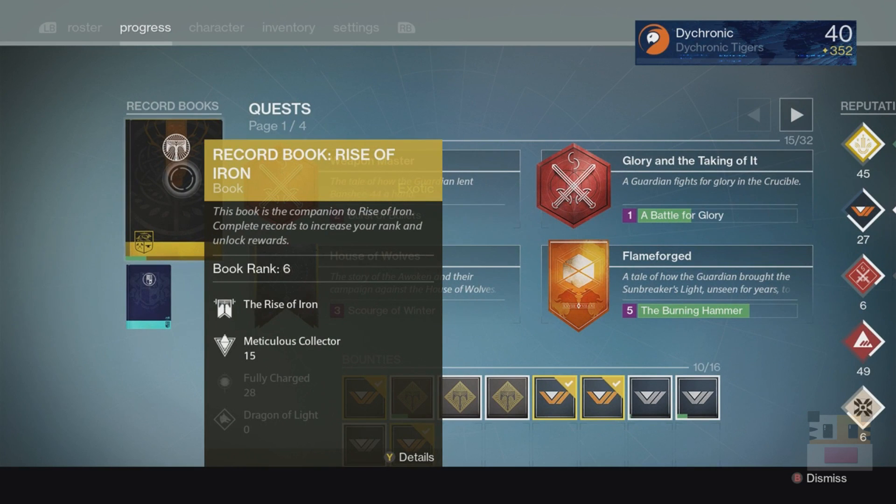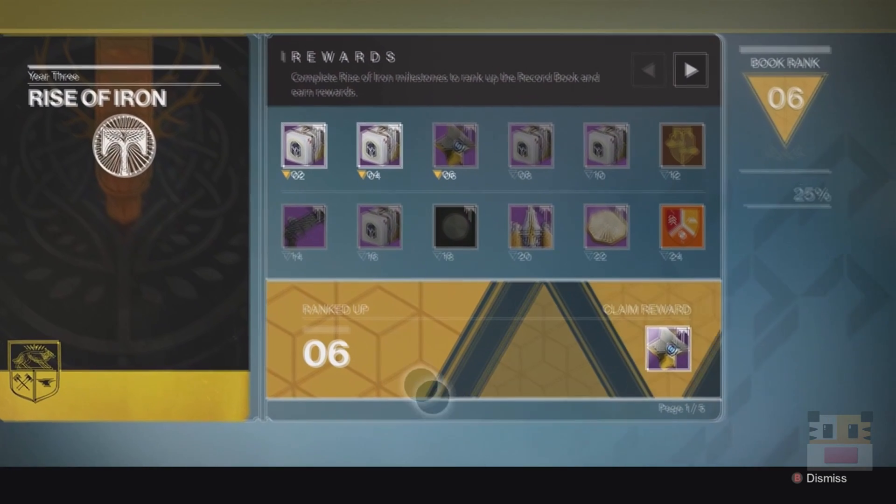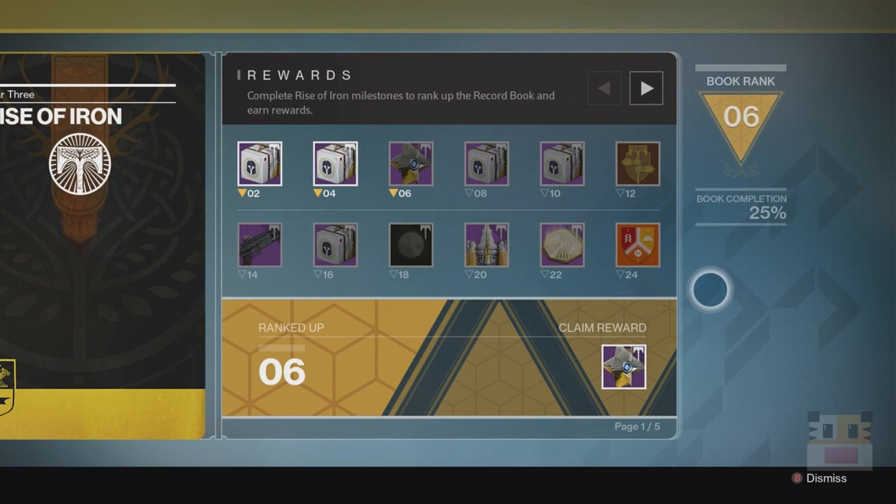Basically, there's a lot of people who've been asking me what are the easiest first things you can do to get in this record book that can get your level up so you can get the first few items pretty quickly. Now this is not a guide to do all of them or to get most of them — I'm just going to be telling you guys which ones I found to be the easiest and the quickest to get without having to do a ton of grinding.